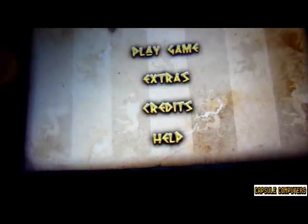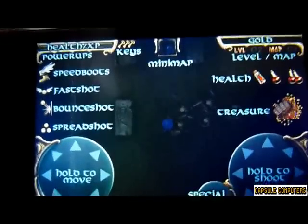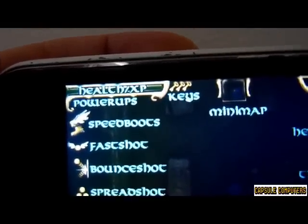You've basically gone through their credits and help. Now in the help, I'll quickly run you through what you can expect to see in the game when you play it. Starting from up here, you've got your health and your XP, and you pick up keys the same way as you would in Gauntlet.